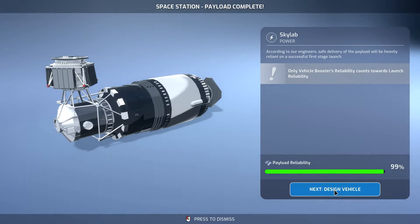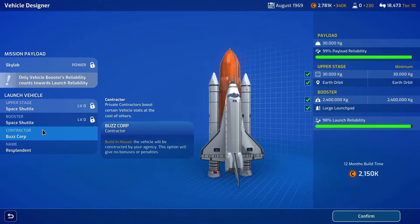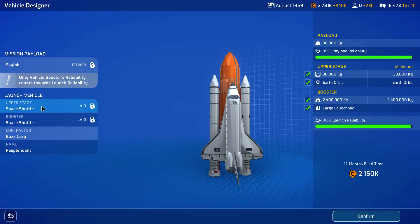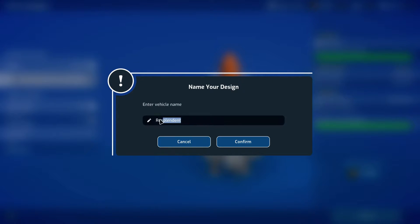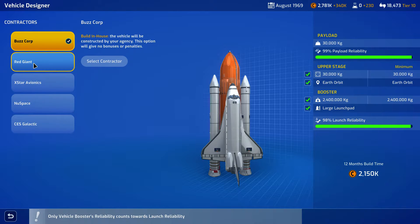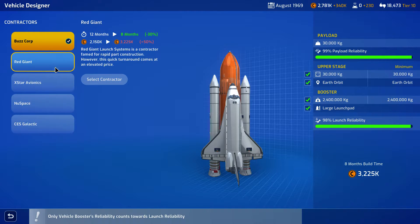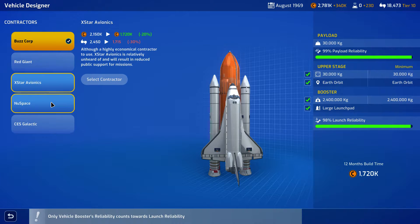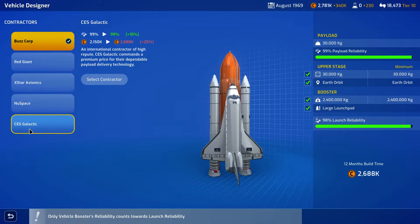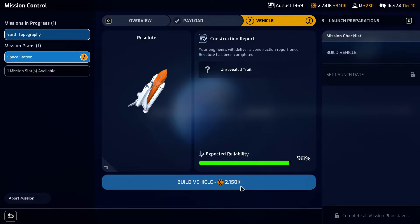The payload is complete for the Skylab space station, so next we have to design our vehicle. Now that we've researched shuttles, we can build them — it'll cost more at the beginning but should be cheaper over time. We'll name our first shuttle the Resolute. We have enough money to confirm the build. We're already at 98% launch reliability and 99% payload reliability, so none of the contractor options are very helpful — we're going to stick with ourselves. Confirm and begin building the vehicle.